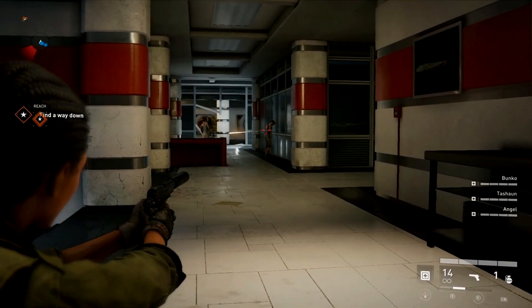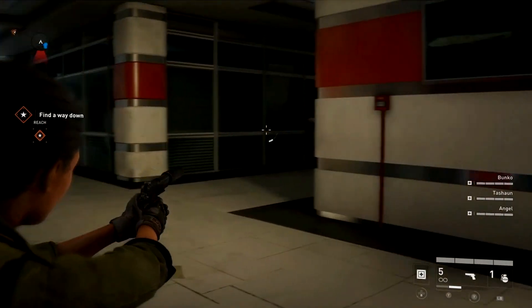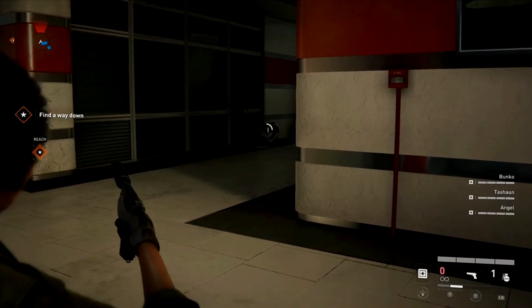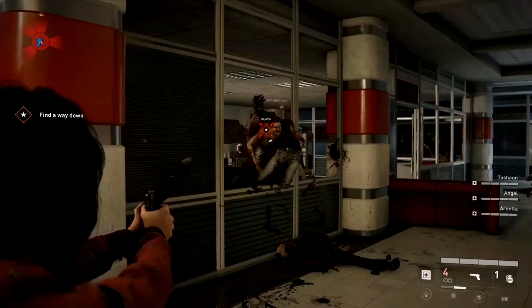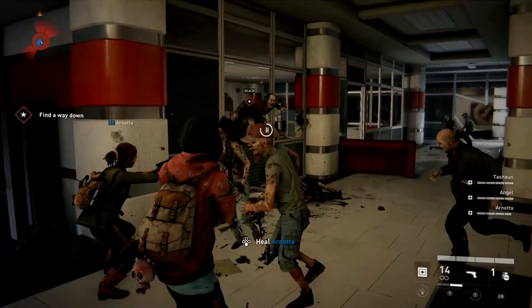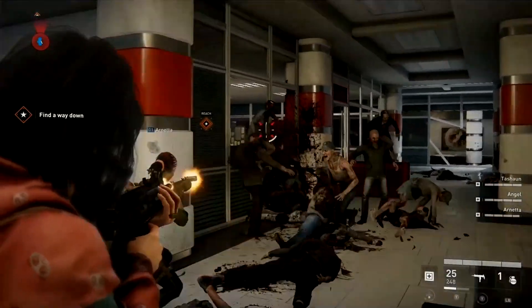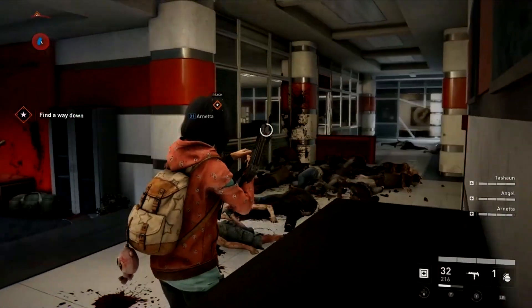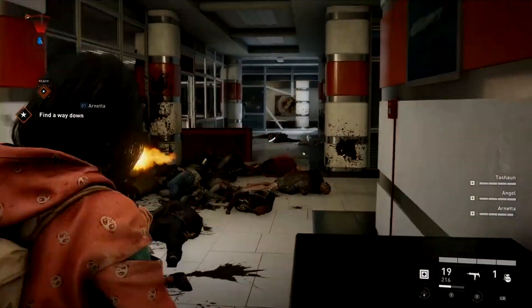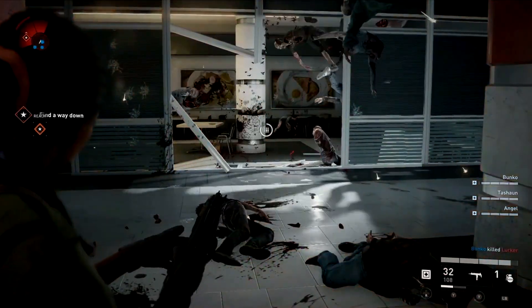Each episode deals with a different group of survivors. There are 12 characters in total in the game. We've got an episode in Moscow, Russia; an episode in Jerusalem, Israel; and an episode in New York City. I'm so excited because these are very pivotal moments in the book that take place in those locations.